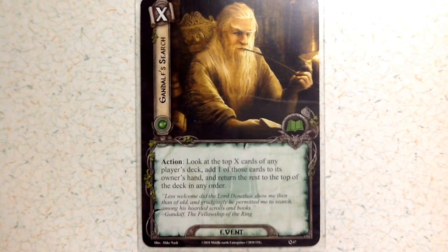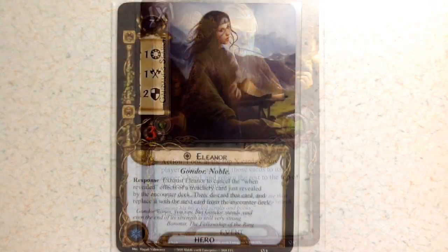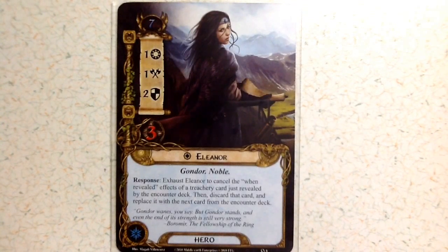Now let's look at the Spirit deck. The first hero is Eleanor with a threat level of seven, willpower of one, attack of one, defense of two, and three health. Her response is to exhaust to cancel the 'when revealed' effects of a treachery card just revealed by the encounter deck, then discard that card and replace it with the next card from the encounter deck — a very powerful response if used properly.